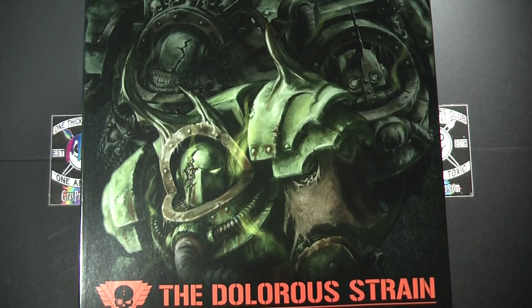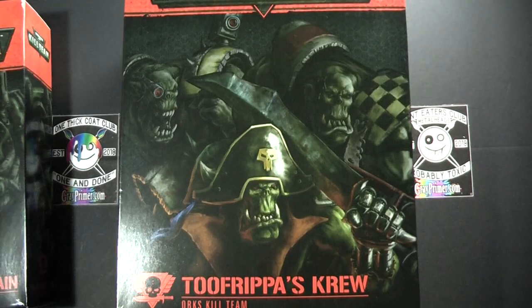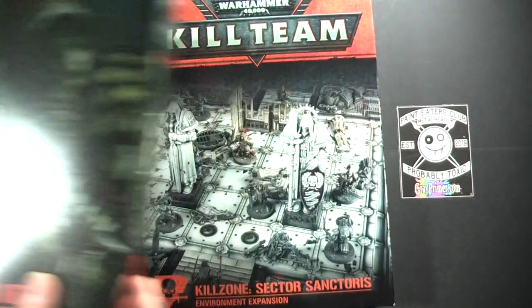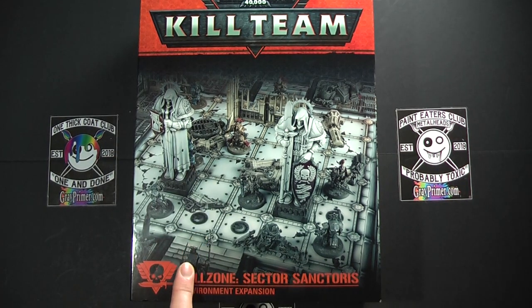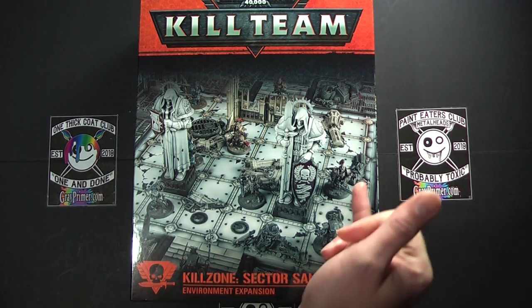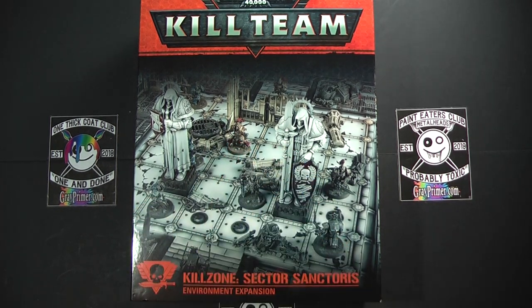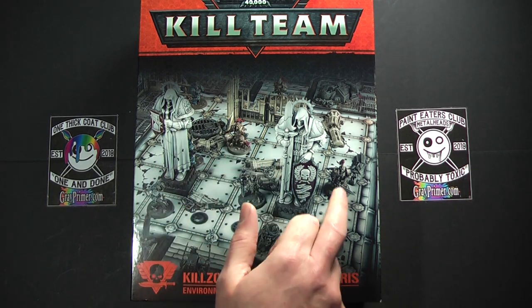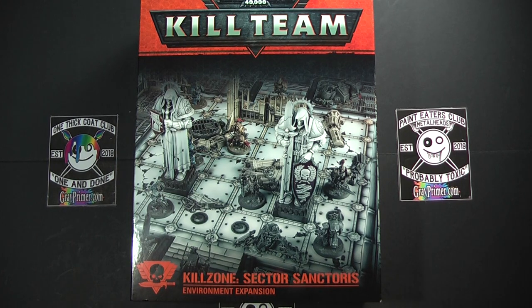So here we go, our Kill Team Triple Bill. We've got the Dolores Strain, we've got Two Frippers Crew, and then we have the Sector Sanctoris Environment Expansion. As you can see, the design on the front here is very much what it could look like. You can see a few miniatures in there as well. This box does not contain any miniatures — this is scenery only. But it gives you an idea of scale.